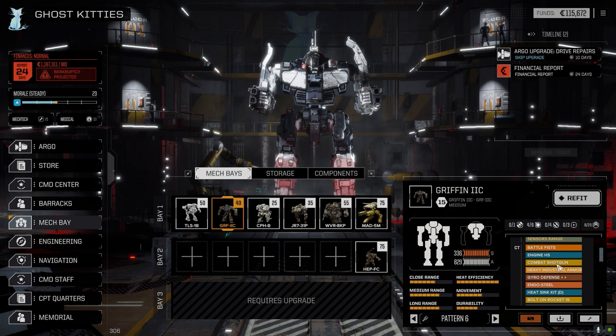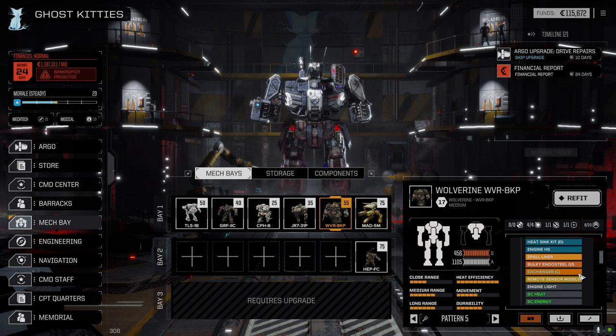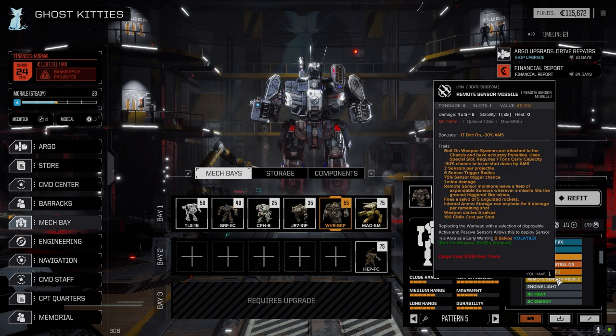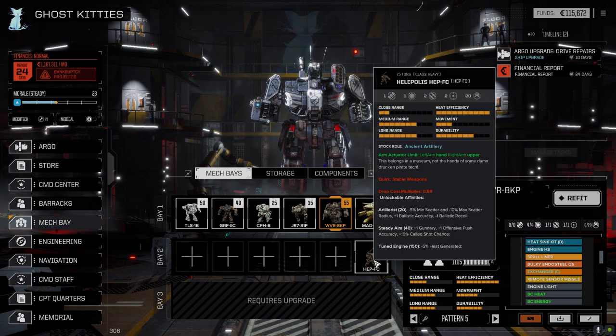I tried to get the combat shotgun on different mechs but you need two hands free. I wanted to put it on the Wolverine — he's got two hands — but the Wolverine can't carry it because it's six tons; I'd need to add something like a triple-strength myomer to allow it to carry that weight. The only mech that could carry the tonnage was Halopolis, but it doesn't have hands, so it can't actually carry it. Frustrating, but it is what it is.